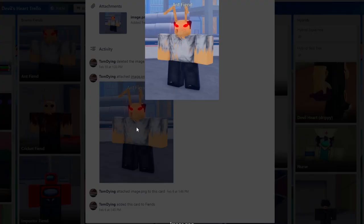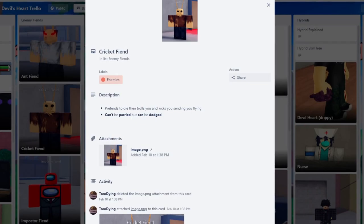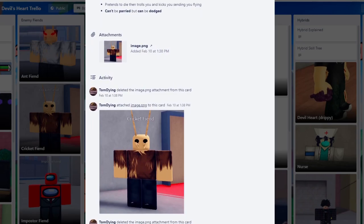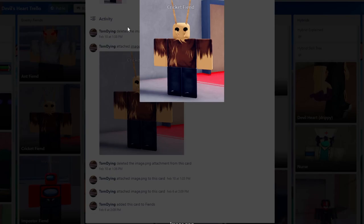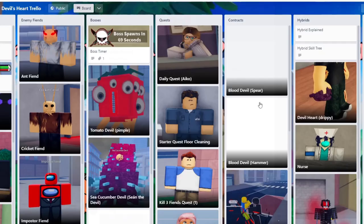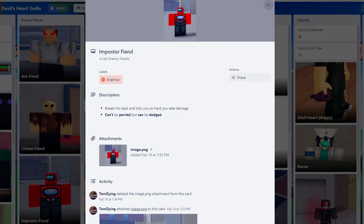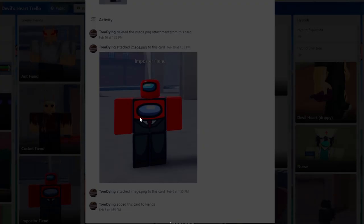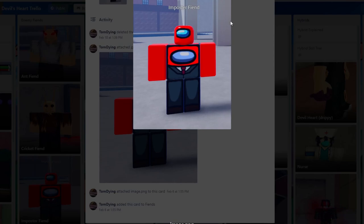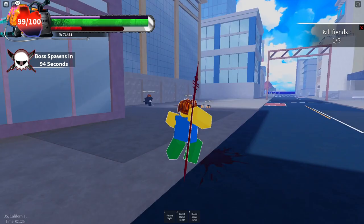The ant fiend gives 100 to 200 yen and does a quick lunge attack which is dodgeable and parryable. The cricket fiend also gives 100 to 200 yen and does a drop kick that's dodgeable and parryable. Once the cricket does its drop kick it goes ragdoll, so you can just M1 combo it. Finally, there's the imposter Among Us fiend — yes, it's actually in the game — giving a staggering 200 to 400 yen per kill. It has a long tongue attack that's dodgeable but unparryable.